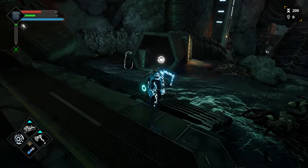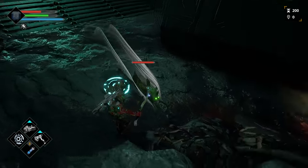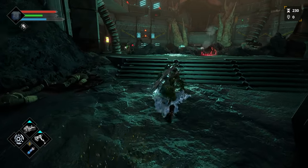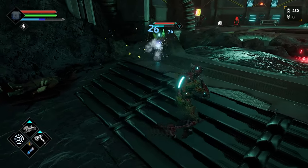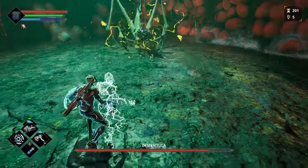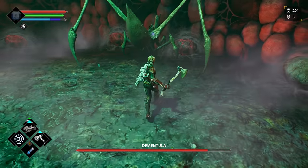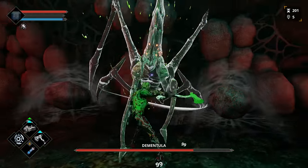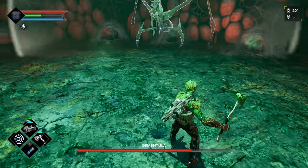Hace poco, gracias a los desarrolladores en Massive Work Studio, tuve la oportunidad de probar una versión previa de Dolmen, con la cual me pude familiarizar con sus mecánicas y vibra general. Como comenté al principio, se puede notar a leguas la influencia del icónico juego de From Software, pues nos topamos con un título de acción en tercera persona con combate muy metódico, que depende de una barra de estamina y otra de energía, misma que le da su sabor particular al combate.